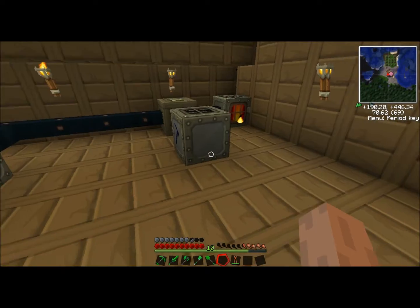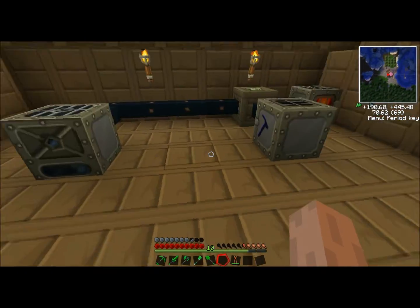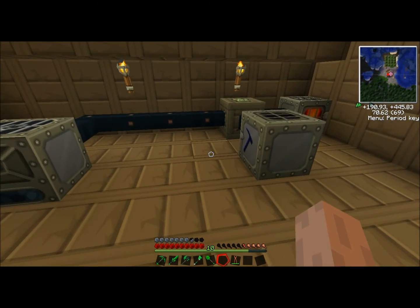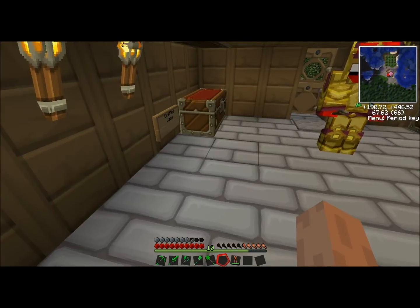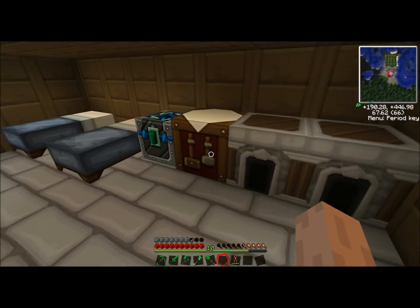Now we're going to make an automatic setup where we have this macerator automatically feeding into the electric furnace, which feeds into another chest. To do this, we're going to need to get out of IndustrialCraft — which is all these machines — and go into BuildCraft. BuildCraft is much less expensive, actually. First of all, we're going to need some wooden transport pipes.